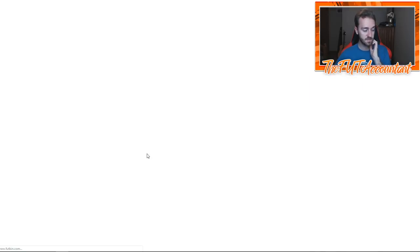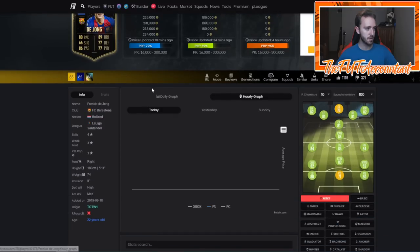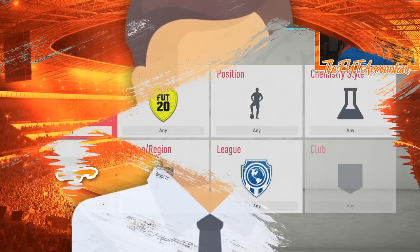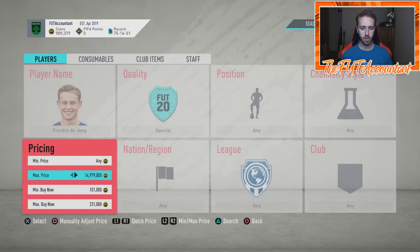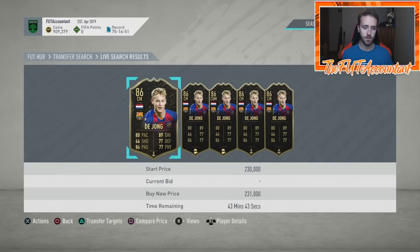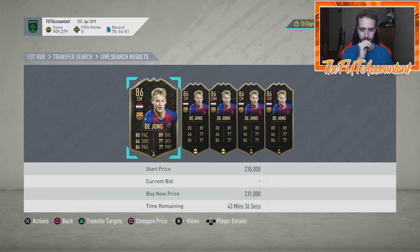This Frenkie de Jong screen card fluctuates decently. I saw him undercut at around 215,000 today; he was 230 on the weekend. Right now he's at 223,000. Looking at the market there are only a few cards ahead — 222, 223, 226, 231 — with 43 minutes left. You might be able to get an undercut at 215,000 and sell at around 230,000. It's not a ton of profit but all it takes is one undercut on one card.